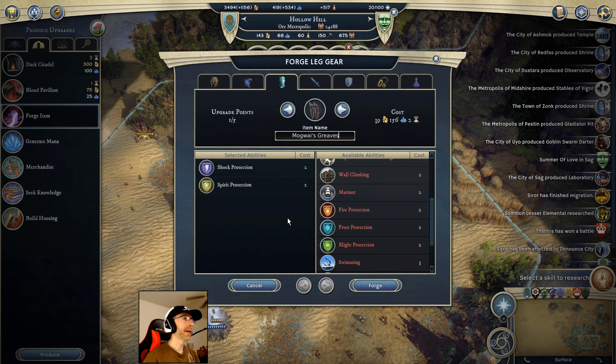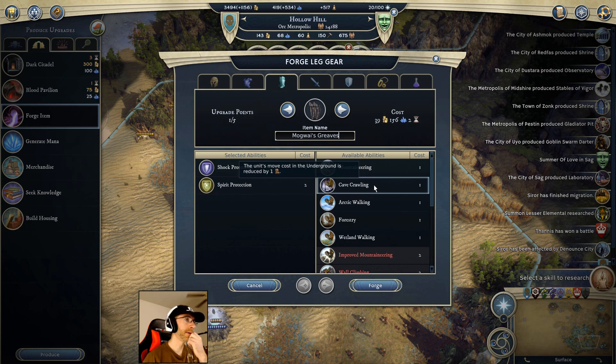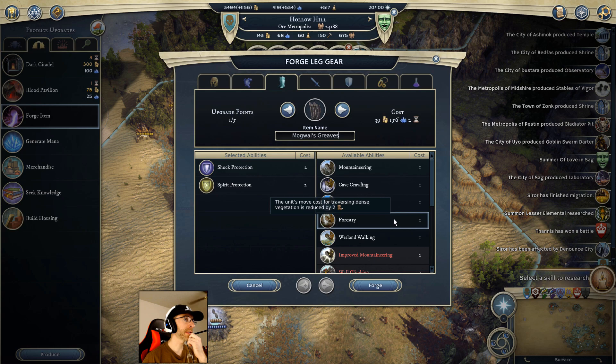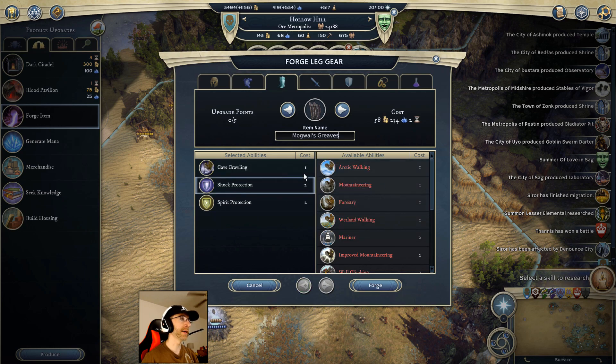Mogwai is flying, so I'm wondering if cave crawling would actually still work for a flyer. The description says units' move cost in the underground is reduced by one, and it doesn't say the unit can't be flying. I'll throw it on and find out, because in theory that should allow him to use two movement points for every space he travels underground.